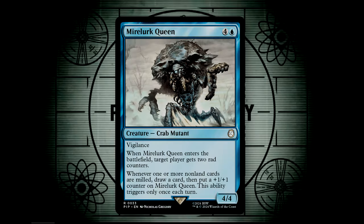Mire Lurk Queen is a 4/4 for 5 with Vigilance, which is a pretty decent stat line. When it enters, target player gets two rad counters. Whenever one or more non-land cards are milled, you draw a card and then put a +1/+1 counter onto the Mire Lurk Queen — this ability only triggers once each turn. That last part is fine and dandy, except for the part where each opponent's turn runs the possibility of drawing us a card and bulking up our Queen.